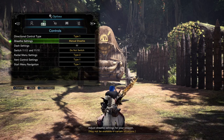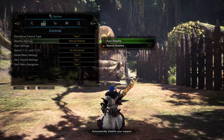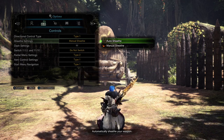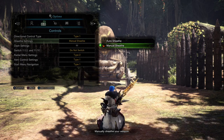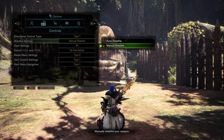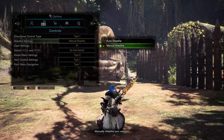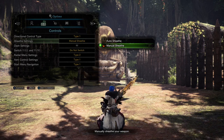Next is sheath setting — set this to manual sheath. Auto sheath is just terrible, don't use it. By default it's set to auto sheath, which will randomly sheath your weapon if you haven't attacked for long enough. This is terrible because all weapons have sheath speeds, and for slower sheathing weapons if it sheaths right as a monster attacks you, you can't roll. I carted many times in the Iceborne beta because I forgot to turn off auto sheath.